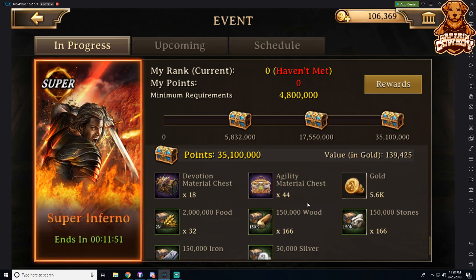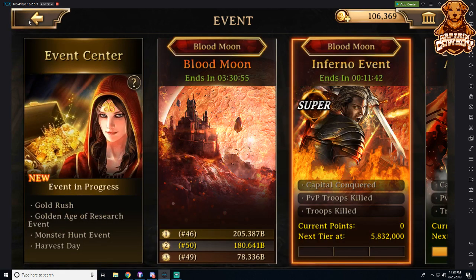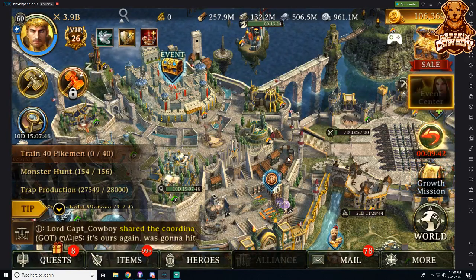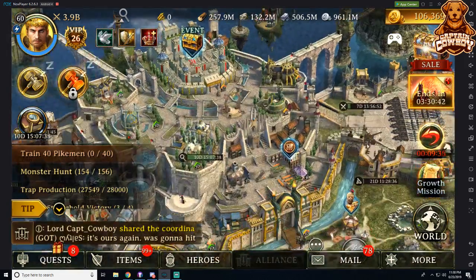In this specific Blood Moon special Super Inferno event, if you were to complete it, he gets 44 Agility Material chests. We're getting a bunch of level 40 gear because he's already maxed out his level 30 gear from the Gift Box events, but we'll talk more on that in a bit. We're getting level 40 gear now for just doing different events.